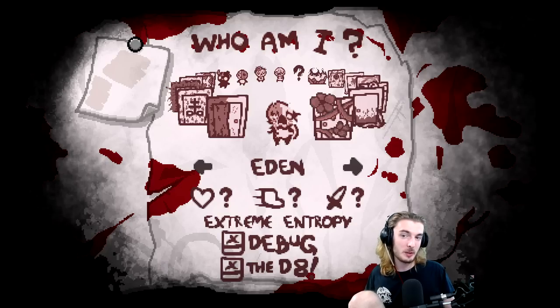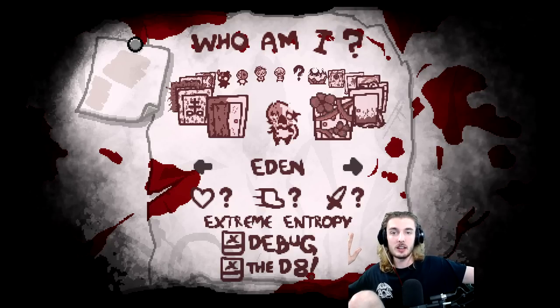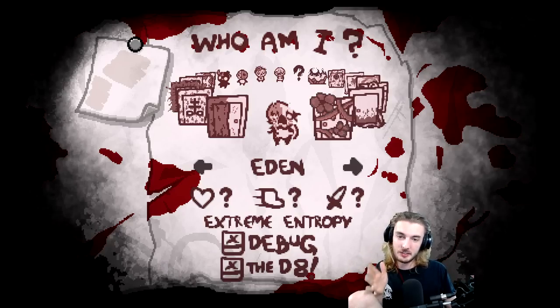It sounds like it wouldn't be that much fun, but trust me — there is a lot of agency to be had in your playstyle. One of the big differences here: unlike the D4 and Tainted Eden, the item you roll into is not based off the pool you got it from. It is actually based off the item's quality. For example, if I get Sacred Heart, it's not gonna roll back into like Breath of Life or some crazy thing. It's going to become Cricket's Head, Magic Mushroom — other quality-four items from a different pool. Which makes it, I think, honestly less crazy than Tainted Eden because you have more agency over the power of your run — not the pool, but the power.